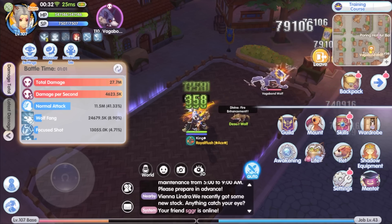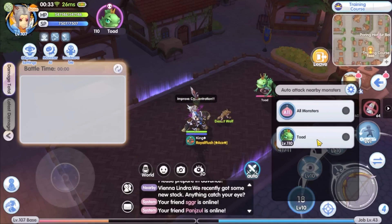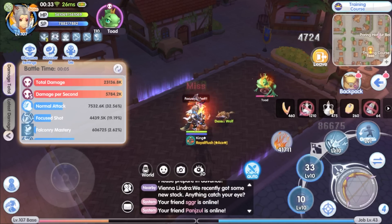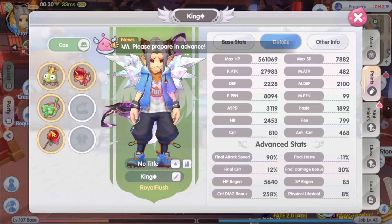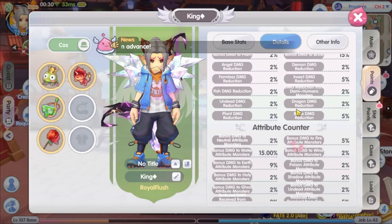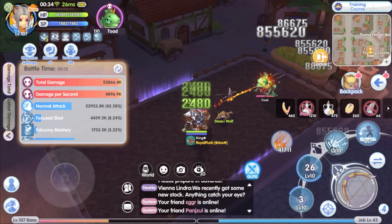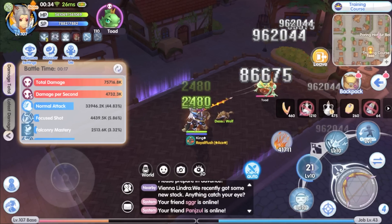That is one minute — the DPS is around 4.5 million. Next I'm going to test it on Toad. Toad is a water attribute and small size mini boss. I just want to see my DPS on a target that works against my fire attribute attack — the water attribute. I'm actually using the scuba mask headgear which increases damage to water attribute monsters by 10%, so it offsets the element table penalty and I'm still doing 100% damage to the Toad. I am also using the scuba mask on Vagabond Wolf as well, so nothing was changed — this is a fair test.